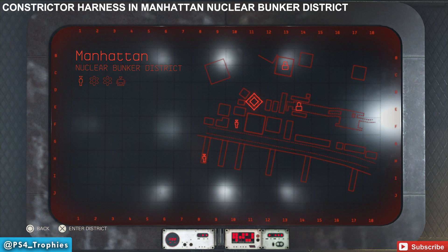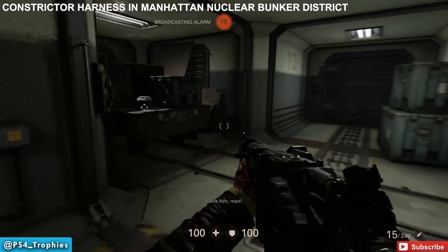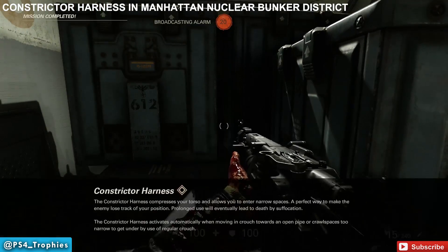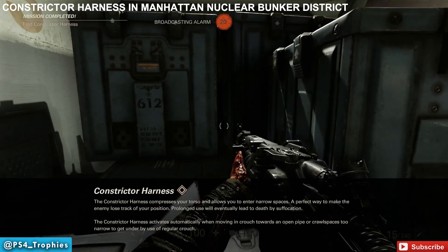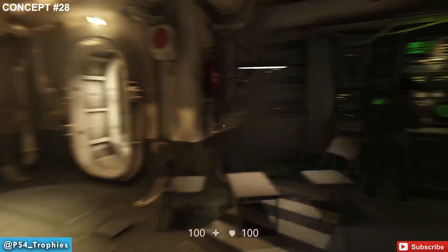I'm going to talk to the guy and do the quest for the constrictor harness. Go to the Manhattan nuclear bunker district. When you do that, normally you'd use the enigma machine to get the uber commanders, but over where the uber commander is — where you get the death card — is also where you get the constrictor harness. Got that, and now I'm back in the hub world.